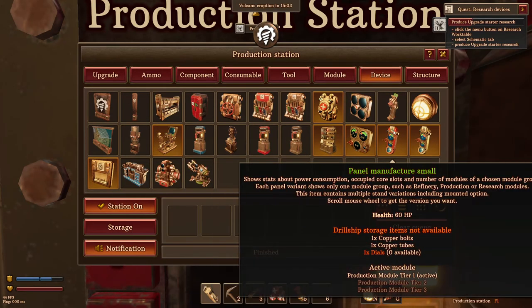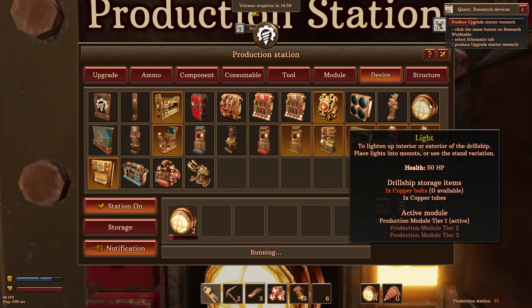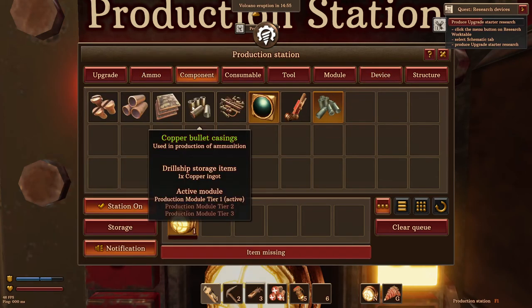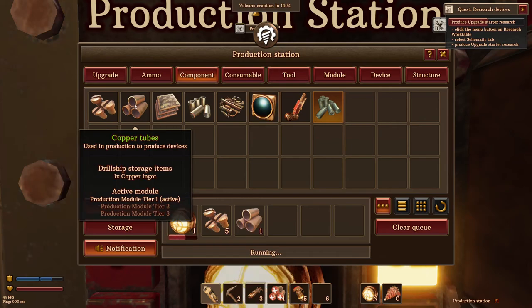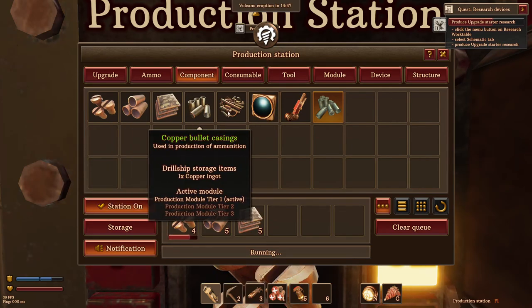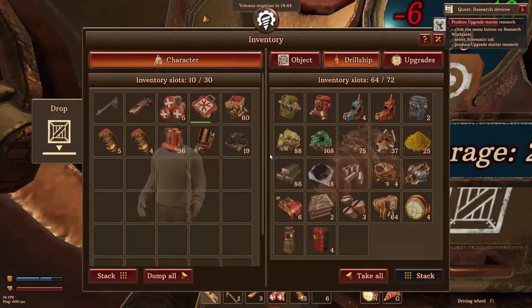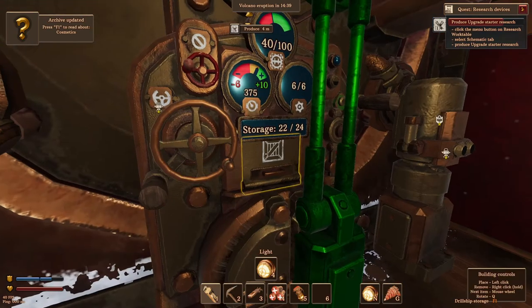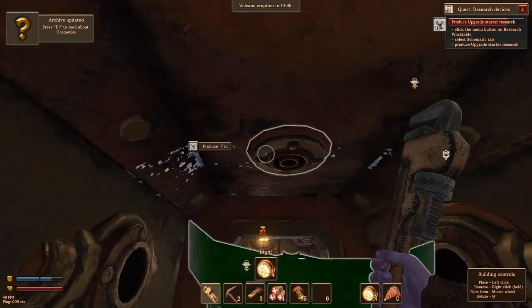I believe I made a scrap one. I do need to make a couple lights — make four. I need a copper bolt; make a bunch of those. We'll just kinda make a bunch of our copper stuff right now. Scrap station — god, already under attack again.